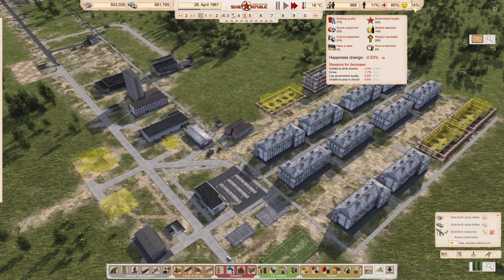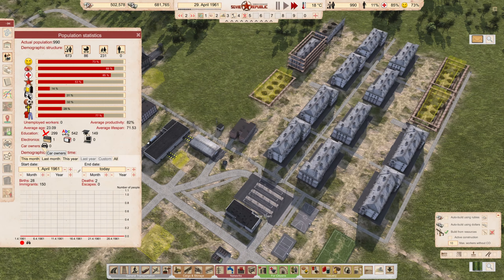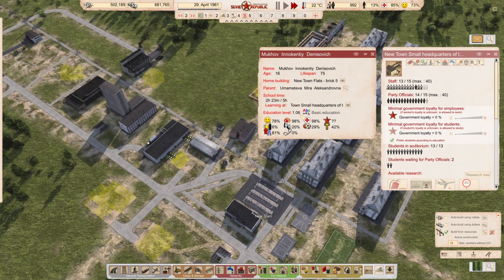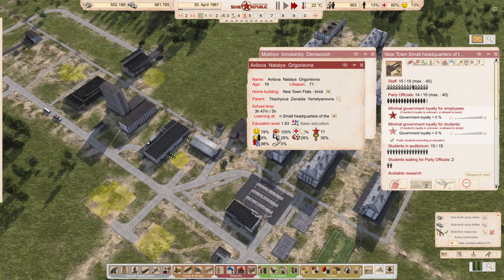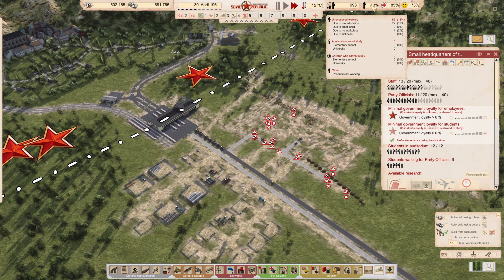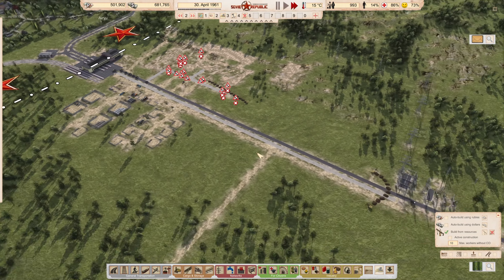Looking at population statistics, we can see we are educating people slowly and haven't had anybody get a university degree yet, but someone at 1.83 should be there reasonably soon. I want to increase the university student count a little bit more. I need to run forward time while this gets built and while more people enter the Republic slowly. We have about 40 people potentially on job sites and I'd like to get them off those job sites and over to our new production area.